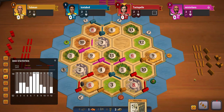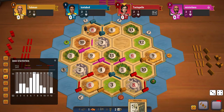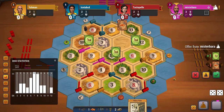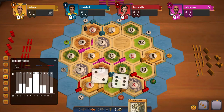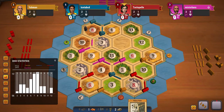A 7 rolls — pretty sure the 8 gets blocked, and yeah it does. Nothing out of the way. The 8 gets blocked again — so I have been blocked quite a few times on 8 and there's not much I can do about it.